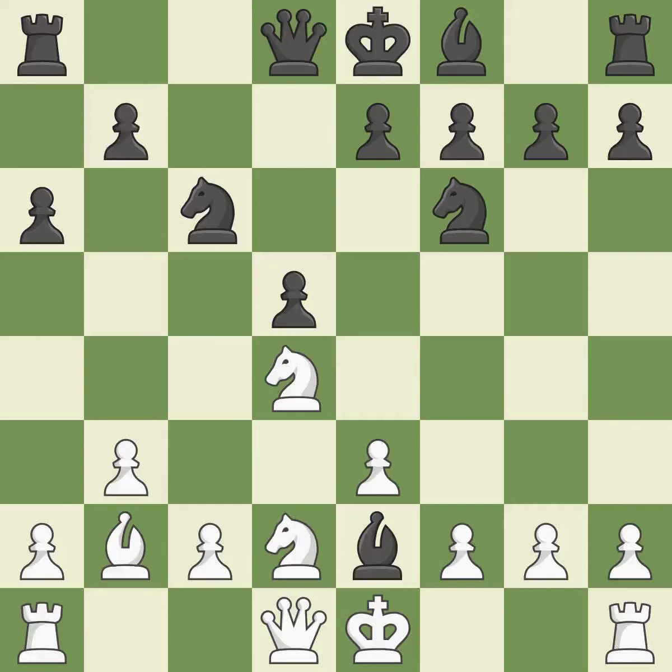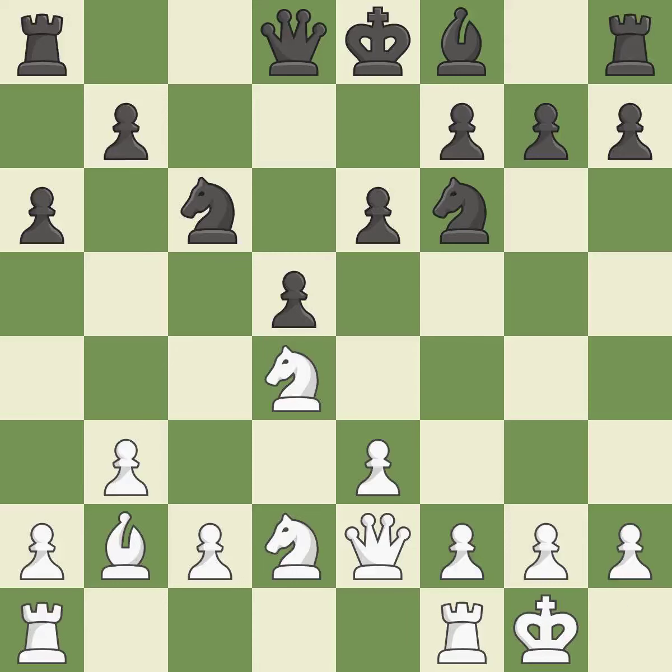This keeps the material balance in check with good commerce — it is ideal. Backs off. The bishop is prepared to grow into a functional square. The rooks are linked by this, making it easier for them to work together in the future.